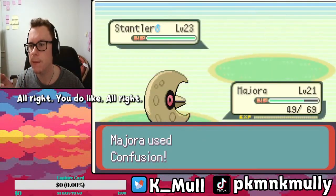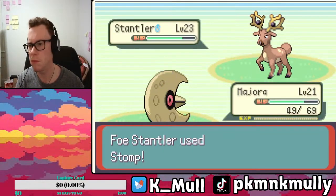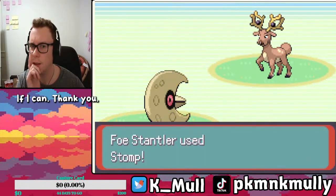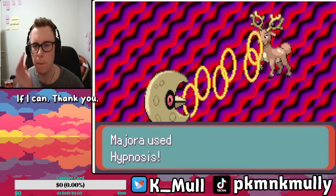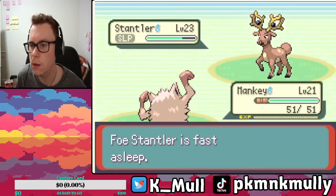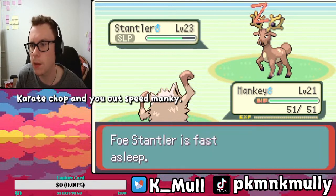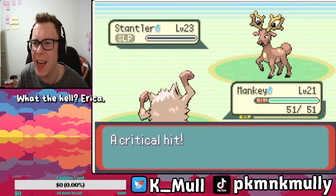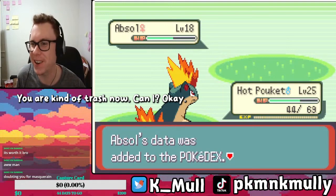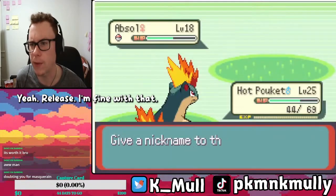Get off of Hypnosis if I can. You're fast asleep. Karate Chop. Mankey — what the hell? Perfect. And we got Absol. Sorry, Masqueraine — you are kind of trash, not gonna lie. Release. I'm fine with that.